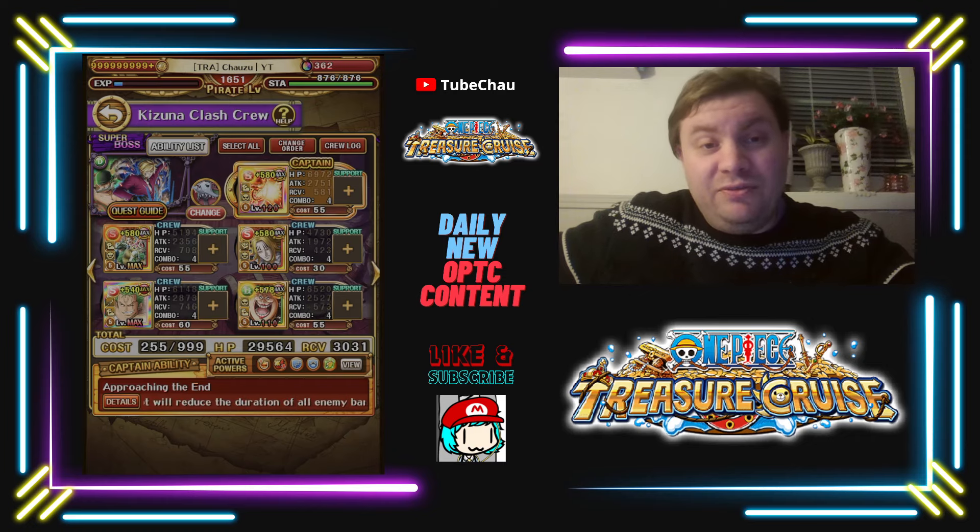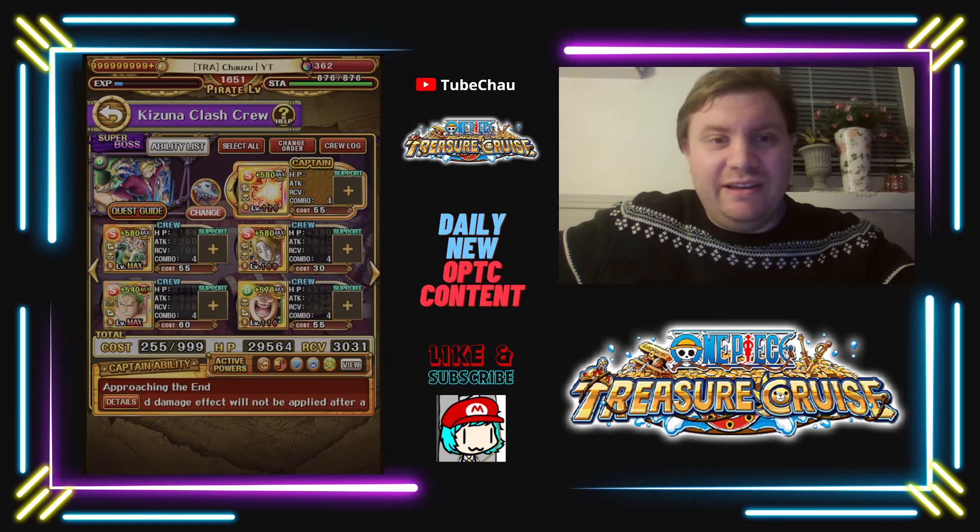At the end of the last 3-star event, Stump released a team that supposedly works as a one-for-all solution. I'll be honest — I haven't really looked at that team in action then or now, but I'm going to try it during this Kizuna because having one team for all is very chill.